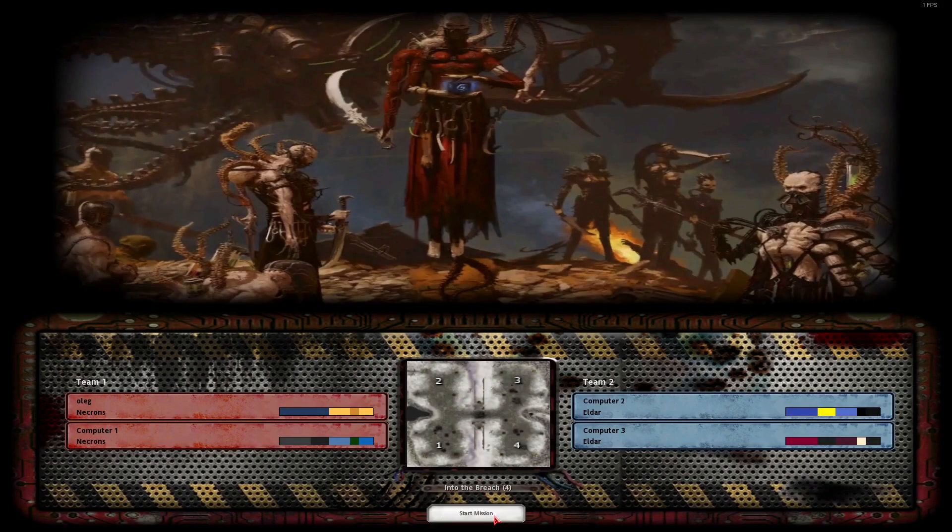Welcome to another Crucible tutorial. Today we'll be looking at another replay — this one is a little bit interesting. This was a challenge posted in our Discord where you had to go into the Breach map, you and your ally had to be Necrons, the two opponents had to be Eldar, and the AI had to be set to Insane. I wanted to show this off because it demonstrates a very interesting way to play Necrons, quite different from what I showed in the detailed guide, but still a valid way to play them, especially in bigger team games.